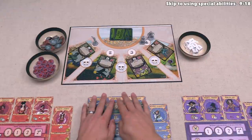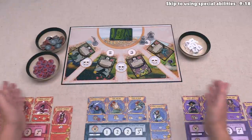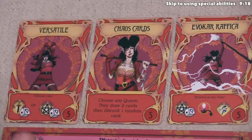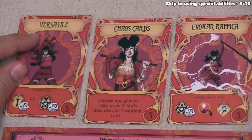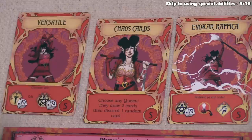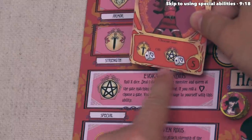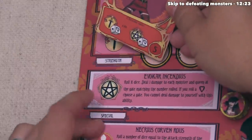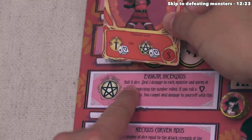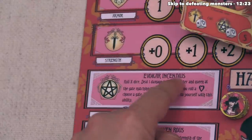Now we move into the action phase. Players use cards in their hand to perform the effects shown, and during this phase there is no structure for turns — we can play cards in the order that makes the most sense for the group. After considering our options, the first thing we'll do is have Hana use the Versatile card. We can either do a strength-based attack or activate Hana's special ability. The pentagon icon matches the special, so let's start big with that special ability.